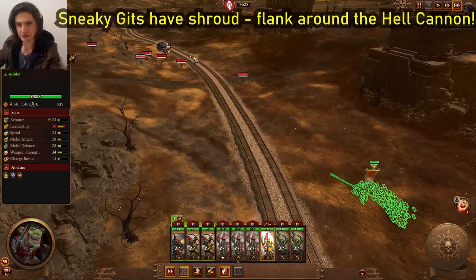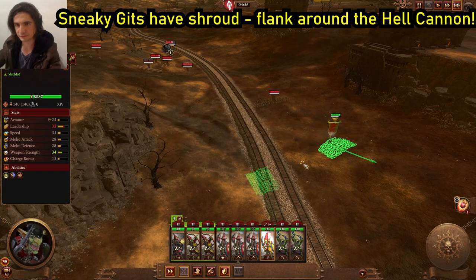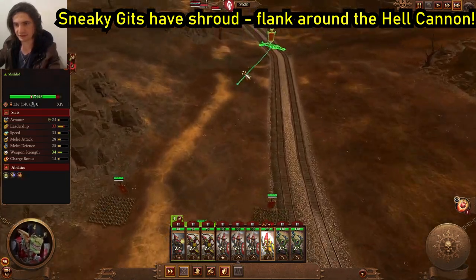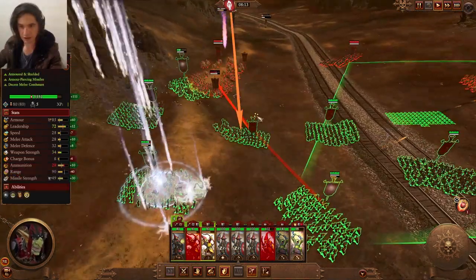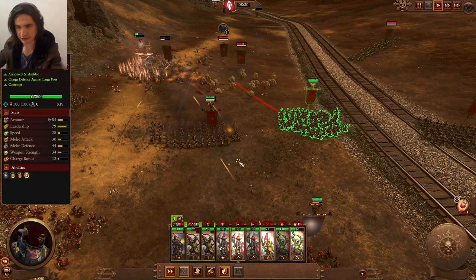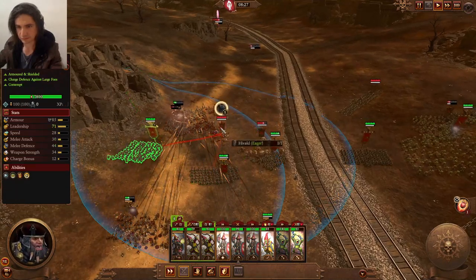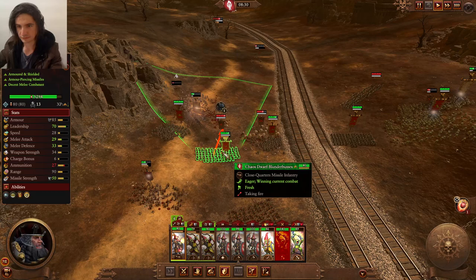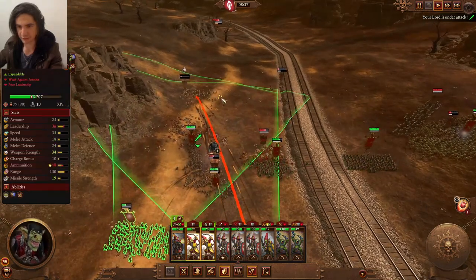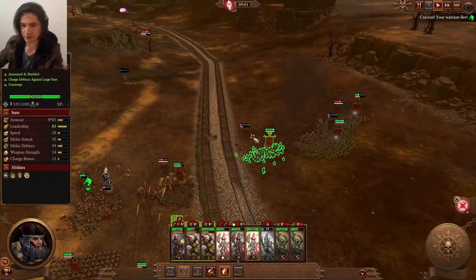The hell cannon is starting to shoot, so let's move around so it can't hit us. We're basically stalling the hell cannon so we don't get hit by it — we want the rest of the army to approach and engage before the hell cannon does. What you want to do is tie a unit up like this, then use your blunderbuss to hit them in the flank and they will never recover. Remember to use your revive mobility — it will really help you secure that win.